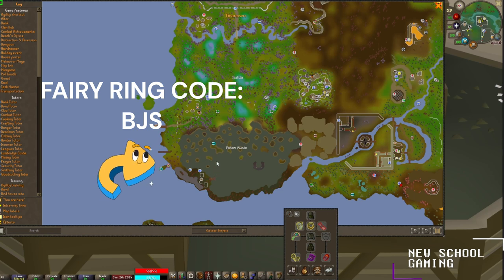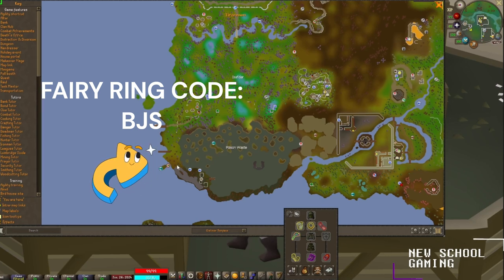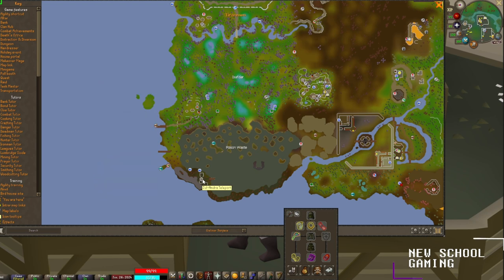Zulrah is located over in the Poisonous Wastes in the elven area. To get over here, you'll need to have completed the Roving Elves quest, and you'll unlock Zulrah as a boss. I'll be using the Zulandra teleport, which takes me right here, and you just have to run off to this dock to enter the boss fight.